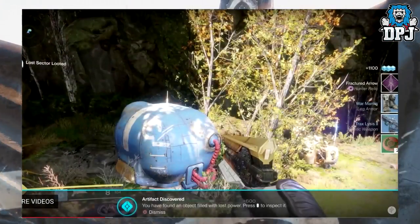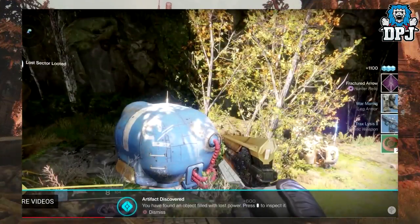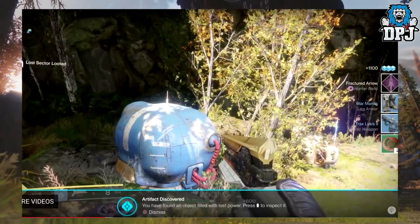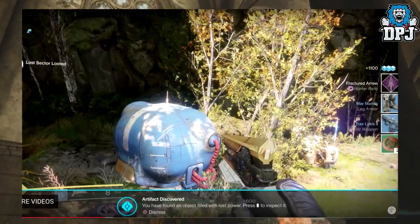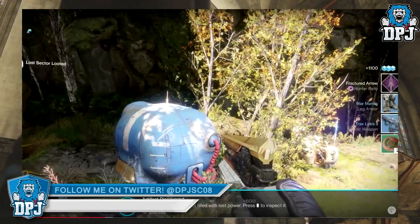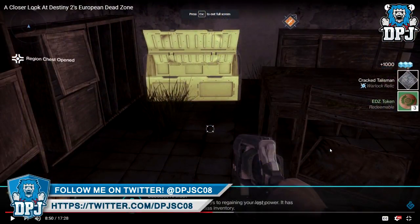The first image to look at is this right here. We see a Hunter relic which was obtained for doing a lost sector activity. At the bottom of the screen it states: 'You have found a lost object filled with lost power.' The relic itself is called Fractured Arrow — that alone pretty much confirms this is the start of a quest to get the Hunter's third subclass.